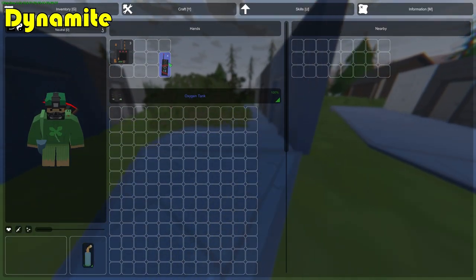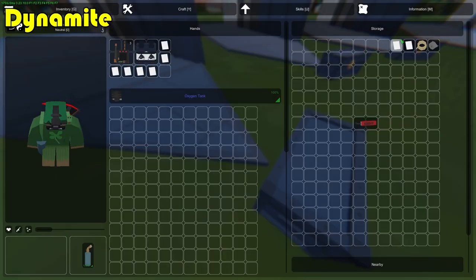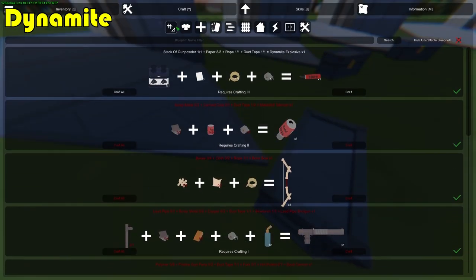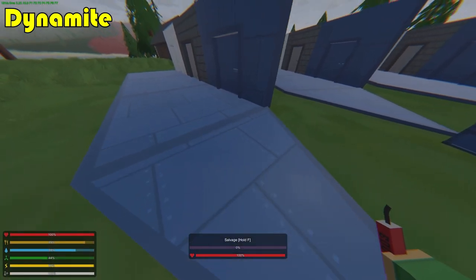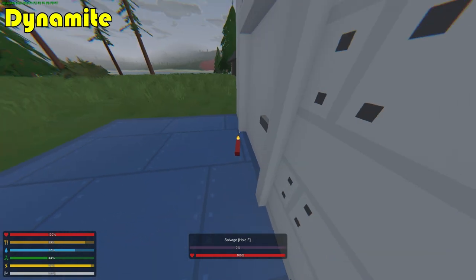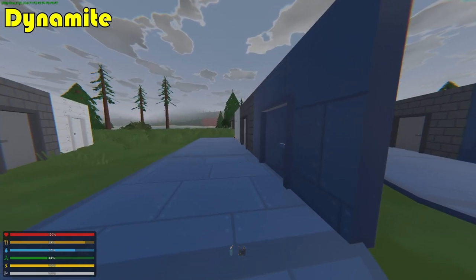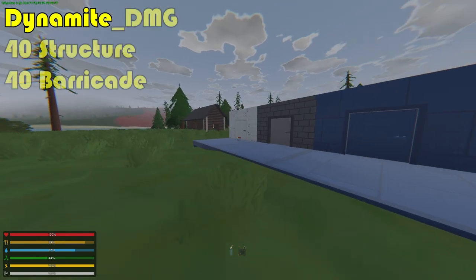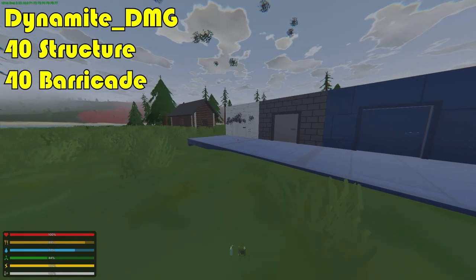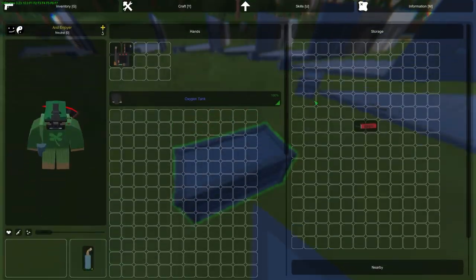We have the dynamite, which can be crafted using one stack of gunpowder, eight paper, one rope, and one duct tape — giving you one dynamite explosive. The dynamite explosive does 40 structure damage and 40 barricade damage, so it's almost nothing and not worth using for most situations.